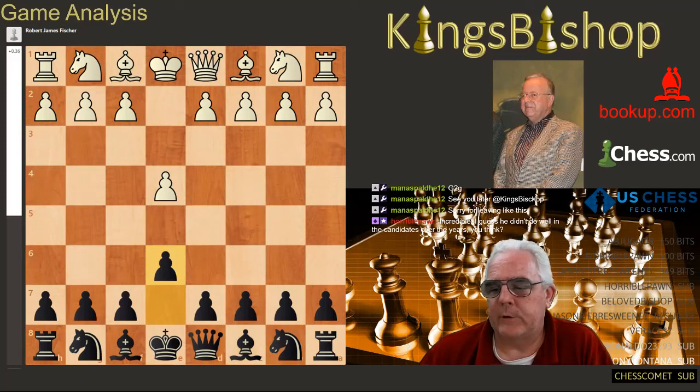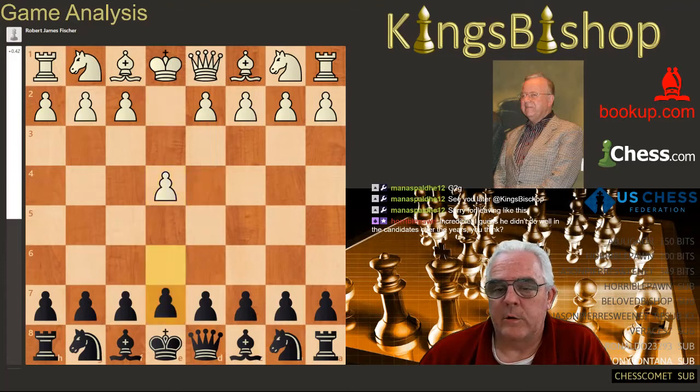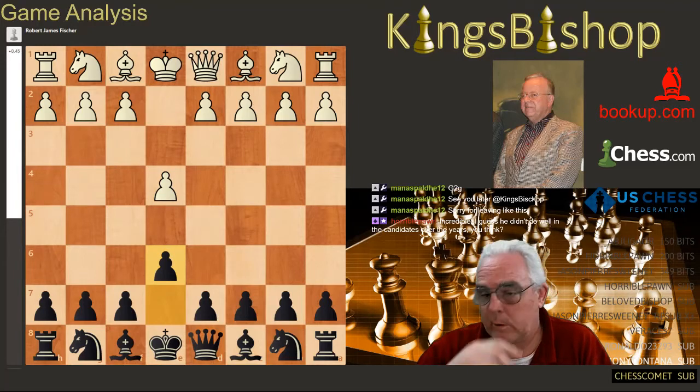E4, E6, D4. A lot of players like E6 whether their opponent plays E4 to start with or D4, because a lot of times if they play D4 and you play E6, then they'll play E4 and now you're in a French Defense. Mike Leahy finds it to be versatile for that reason, because many games that start out E4 or D4 end up in a French Defense for him.